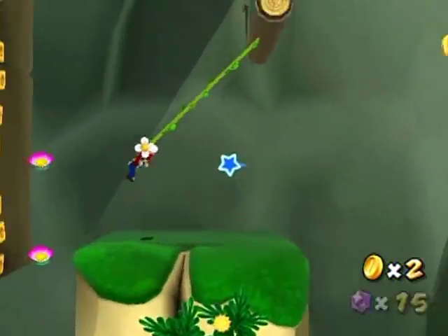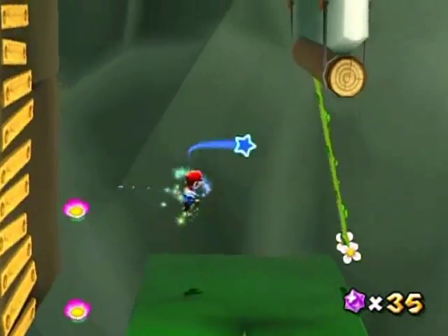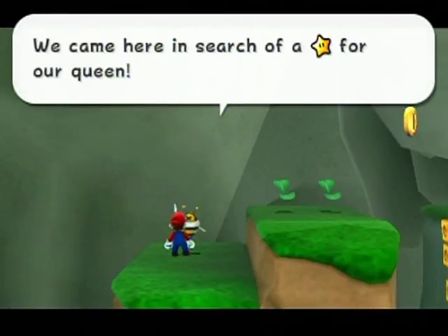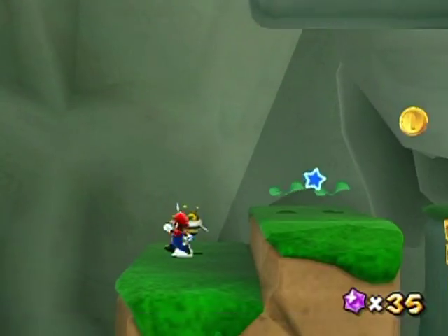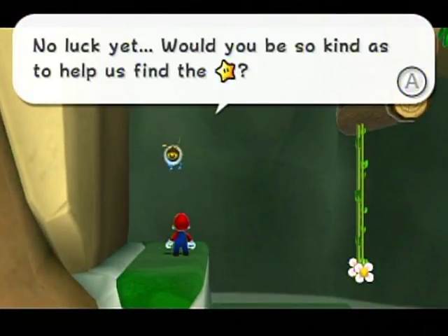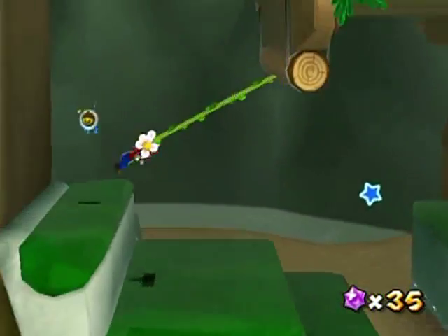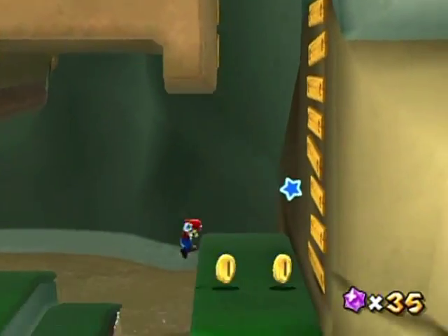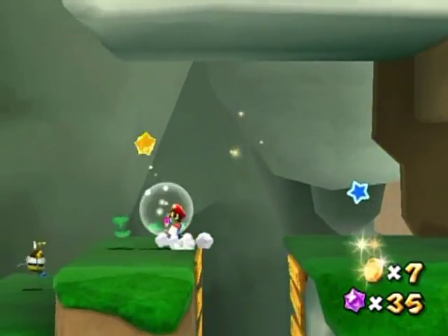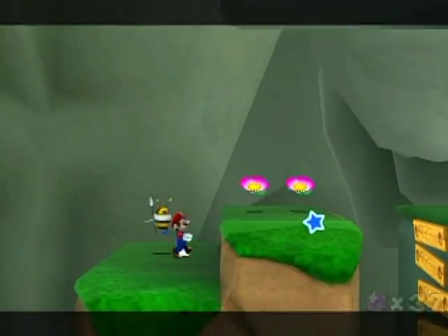We're gonna go ahead and flip ourselves over here — oh, star bits! Star bit corner! Now we're going across. We came here and searched for a star for our queen — I'll check it out. By the way, to swing on these you just tilt the control stick. You don't need to use any tilt controls from the Wii remote — I guess I just felt like it was pretty obvious.